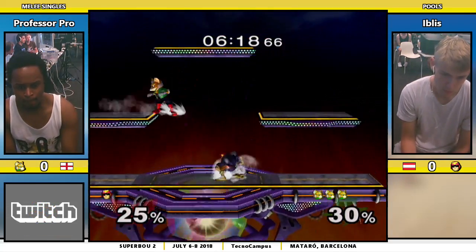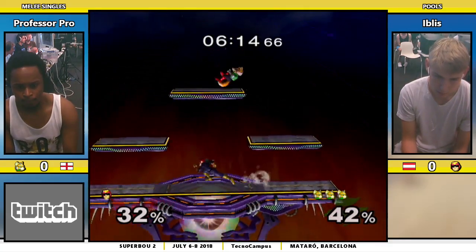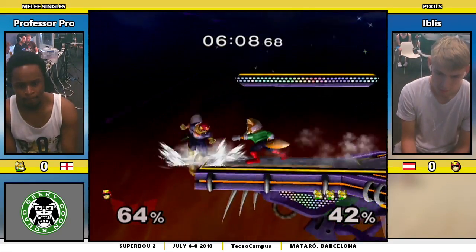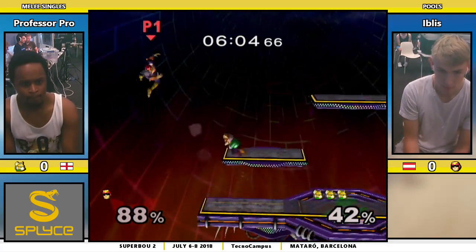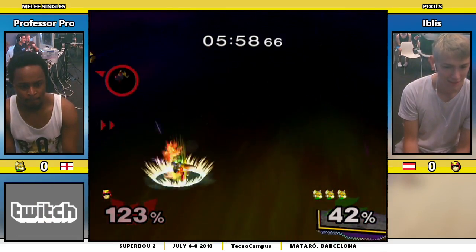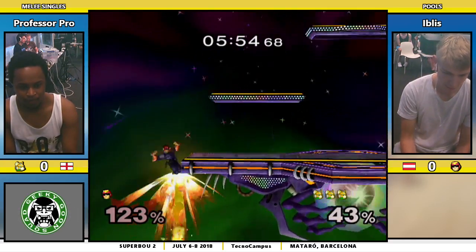He likes to do the stomp if they try to sweet spot. So it helps a lot for the edge guard. That's interesting. I didn't realize it was a thing in this matchup. It wasn't a thing until Wizzy — it's actually in his Falcon tutorial. He mentions that against Fox and Falco — this is his favorite stage just because the edge guard simplifies.